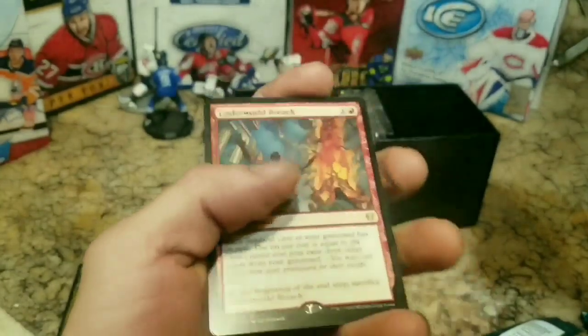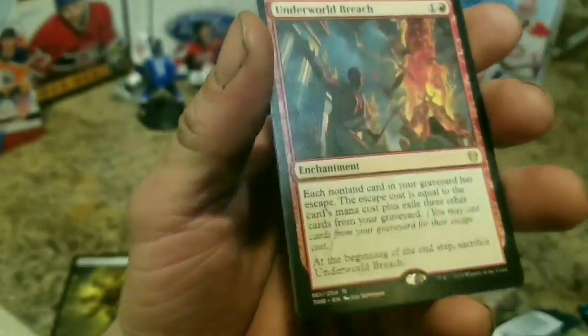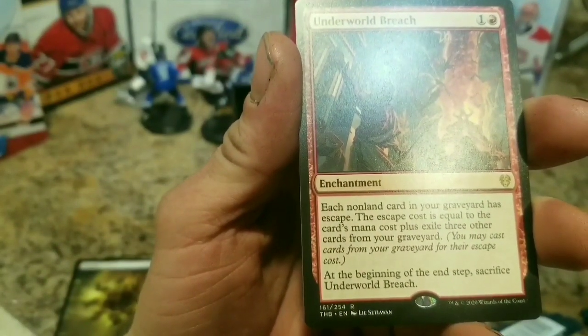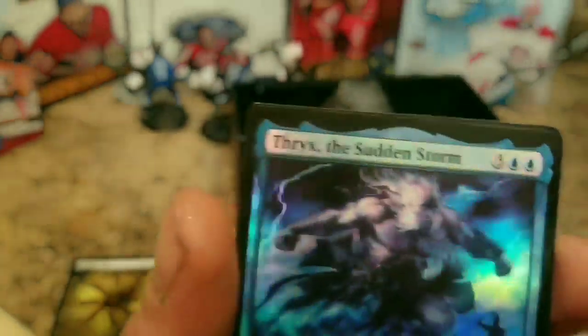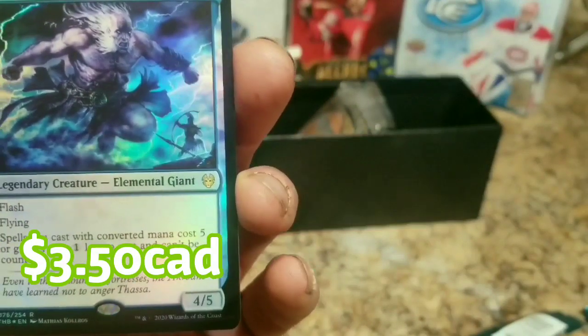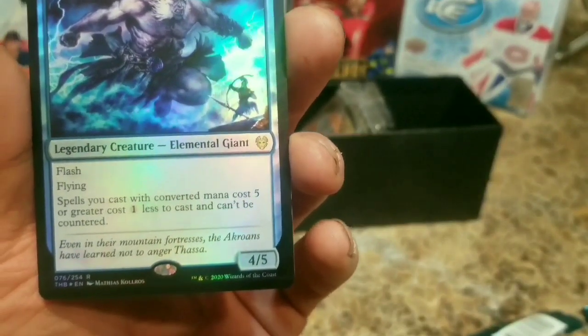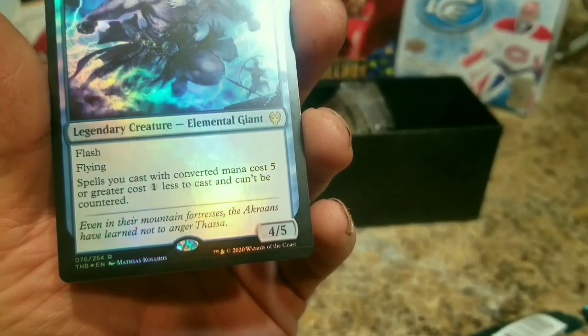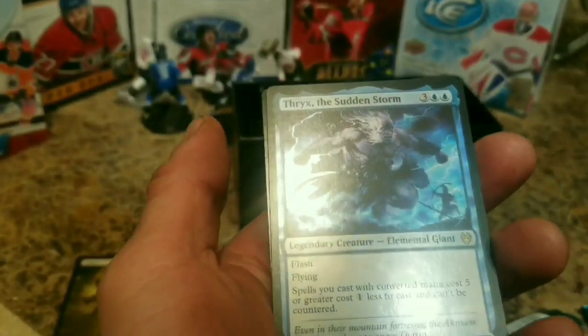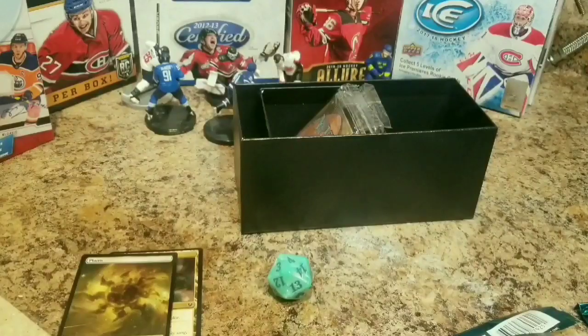Here's our rare card - something a little less exciting this time. Underworld Breach, an enchantment for two mana. Each non-land card in your graveyard has escape. The escape cost equals the card's mana cost plus three other cards. And then our shiny is another rare card! Thrix the Sudden Storm - legendary creature elemental giant with flash. This guy's got flash, flying, and spells he casts with converted mana cost five or greater cost one less and can't be countered. Seems like a pretty decent card.